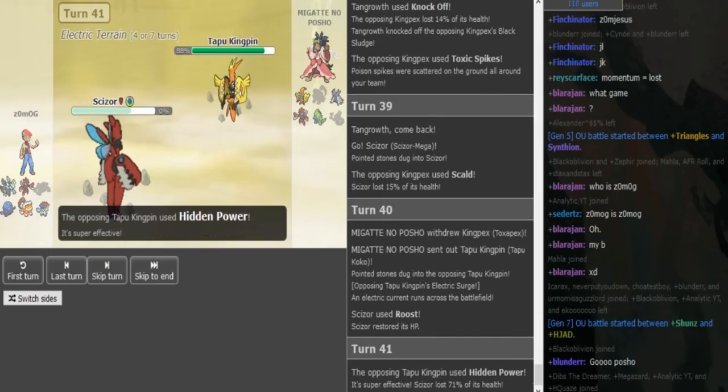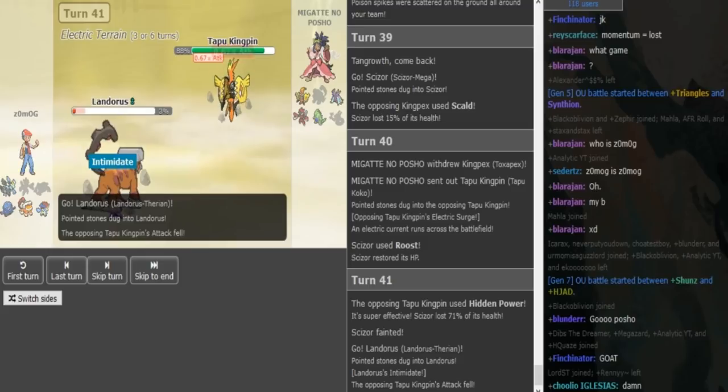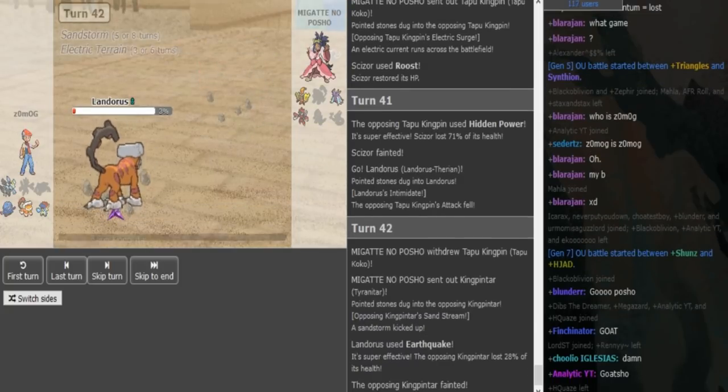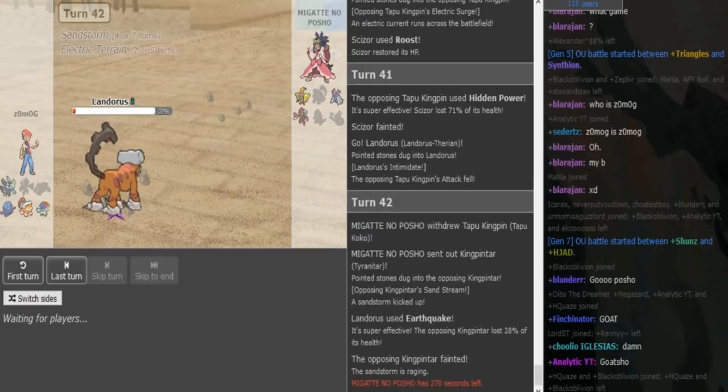He does have Hidden Power Fire — he just kills the Scizor! I think Porsche has this game in the bag. Scarf Lando comes out. That's the reason Zomark kept the Lando — it can check the Koko. But it can only check Koko one time. Porsche is forced to sac something. He sacs the Tyranitar. He can now go into Scizor and click Bullet Punch, or into Toxapex and click Scald. This game is going to be close, but I think the Rocks and T-spikes are really huge for Porsche. Toxapex — a healthy Toxapex that can click Recover while Toxic Spikes are up — it hits the Kyurem, the Tangrowth, and the Keldeo. That's just amazing for Porsche.